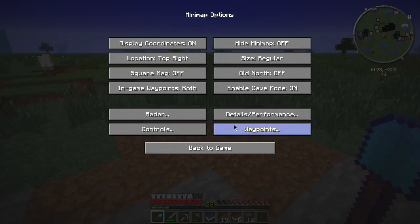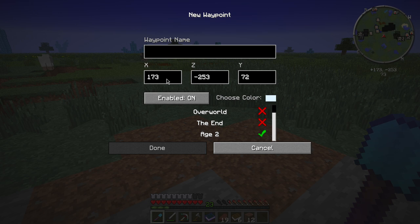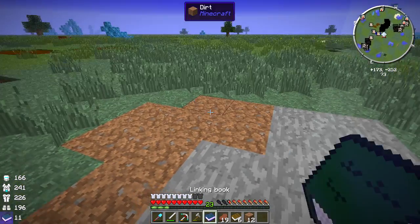So this is waypoints - new waypoint - we're going to call this the Age Exit. There we go, just so we kind of have an idea.